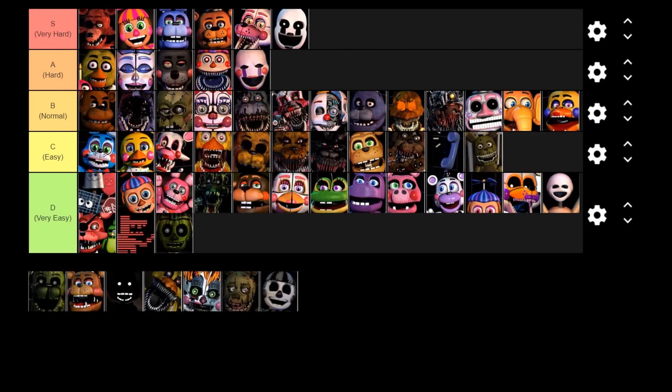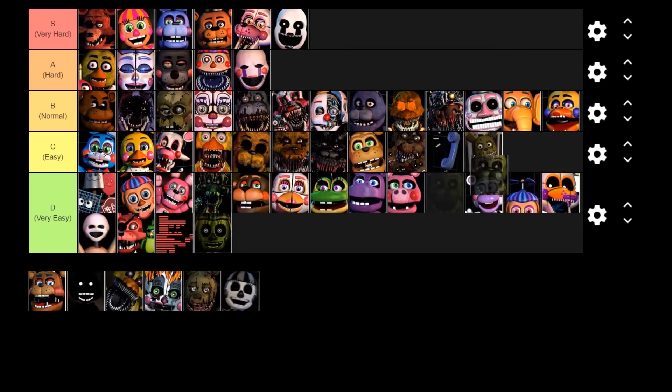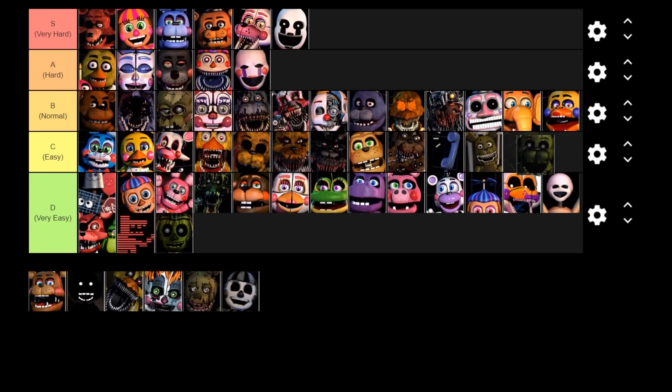Next up is Phantom Freddy — very easy, a non-lethal character. You just shine him with the flashlight when he appears in the office and he fades away eventually. However, he is more difficult than the other phantoms because he can actually get you killed by vent animatronics or ones like Freddy that are at the door. He actually appears faster if the office is warmer. Even though he's non-lethal, he deserves to at least be in the easy category because he can be a real pain.